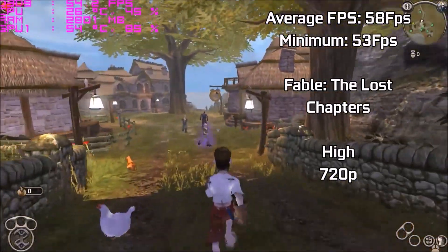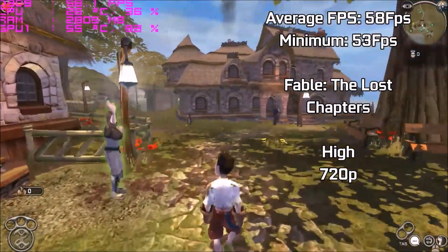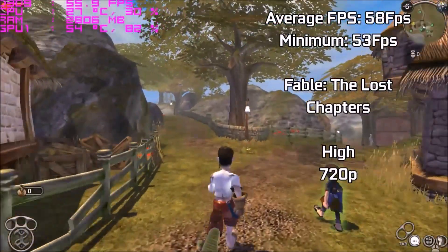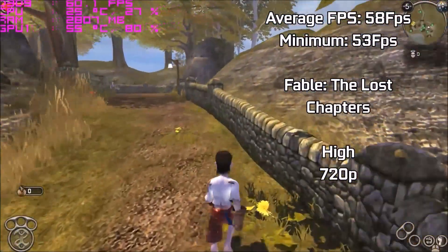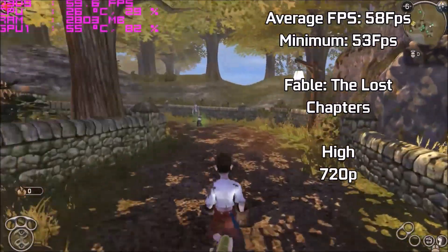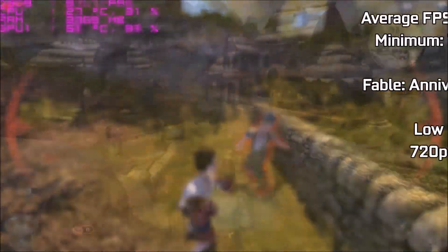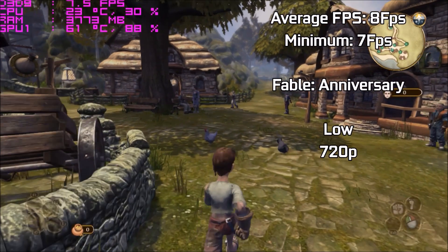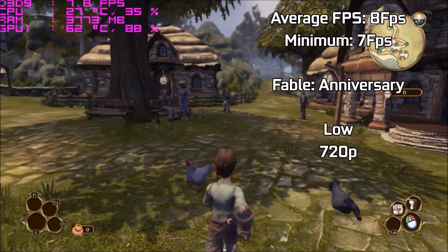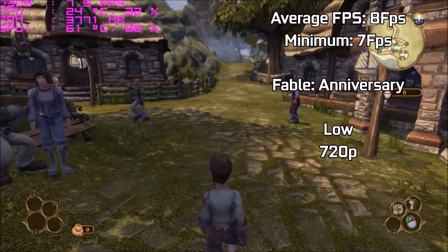This is a mid-range card from 2007, so it's appropriate to try some older games. First up is Fable: The Lost Chapters — personally one of my favourite games of all time. Playing it at 720p on high settings, we're seeing about 58fps on average with minimums of 53 — the best performance seen from this card yet, and you could push resolutions higher. As soon as we swap to the Anniversary Edition at low settings and 720p, we get an average of 8fps with heavy stuttering, and the game actually somewhat looks worse than its predecessor.